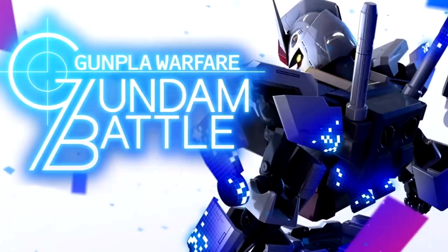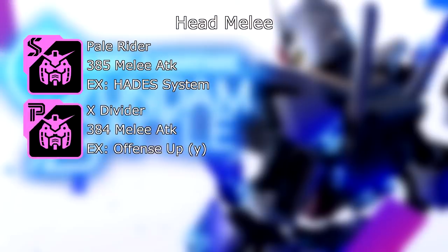Starting off with the head slot for melee builds, we have the Pale Rider head: 385 melee attack, and its EX skill Hades System — really nice. Next is the EX Divider: 384 melee attack, and its EX skill is Offense Up Gamma. Beyond those two parts, you can pick pretty much anything you really want, because those, in my opinion, are the best for melee builds. Everything else, you may want to pick an Eagle Stellan for debuffs or aesthetics, but yeah.